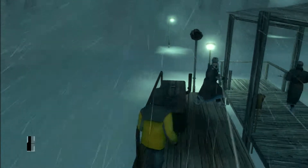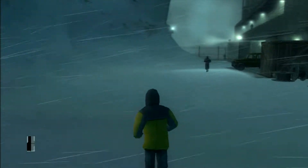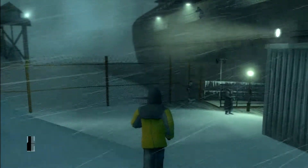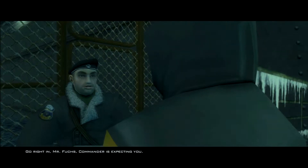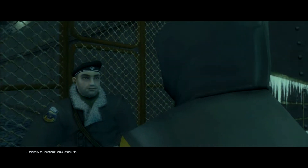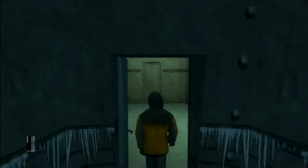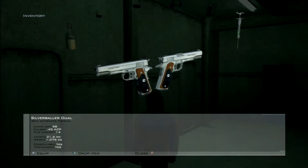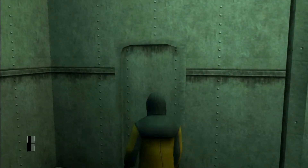All right, go ahead and hop off, head over here to the left. This guard really doesn't care that you're running, but these guards will, so walk up to this guard and he's going to tell you to go on in: 'Go right in, Mr. Folks, commander is expecting you.' Thanks, soldier — second door on the right. So just like he said, go right on in. And in here after the door closes, drop any weapons you have because you're going to be searched. So drop your ballers.